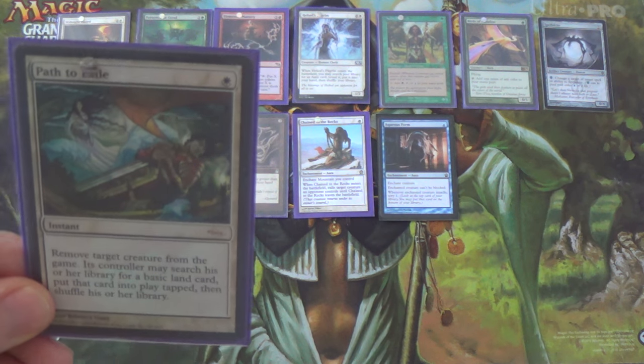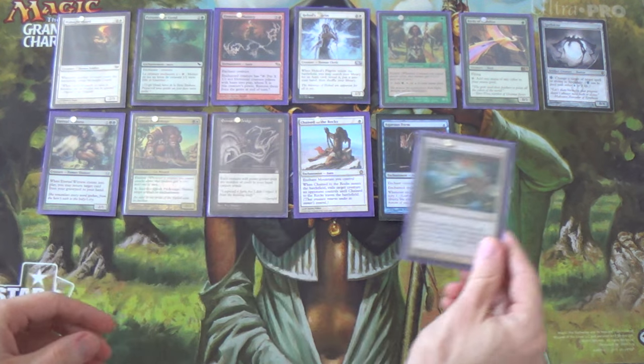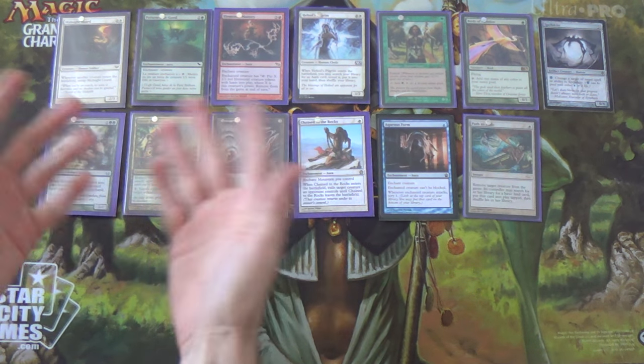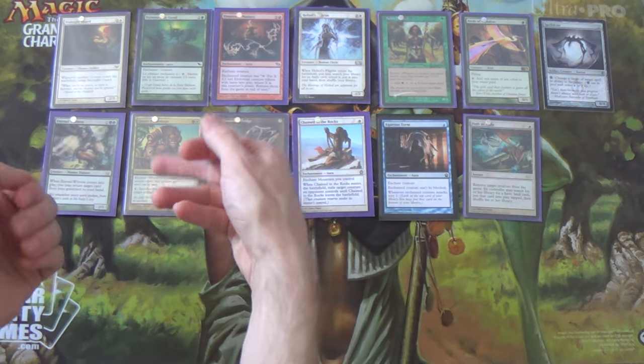We run only two Paths to Exile. I'm not sure what I would take out to put in more — perhaps Kasali Pride Mage. The reason I'm running so many creatures — there are 22 creatures in the list — is because we run Collected Company.